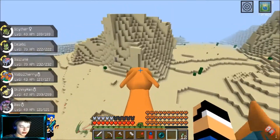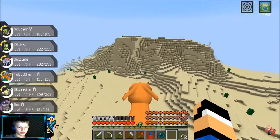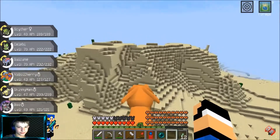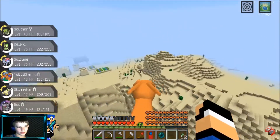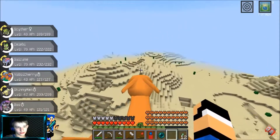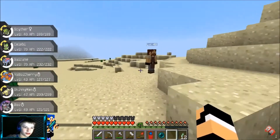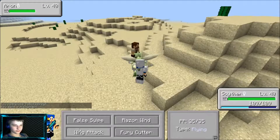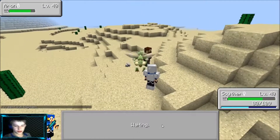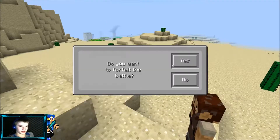Any Groudons want to pop up? Oh, there's a trainer — level 30. Scyther, think you can take it out? Wing attack — oh crap. We'll go wing attack again, and again. Wing attack — nice, one shot. Wing attack again. Thank you for not killing me.